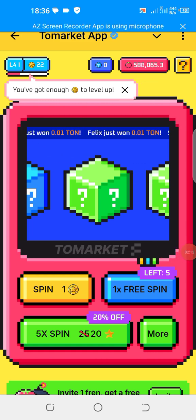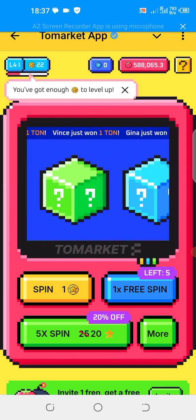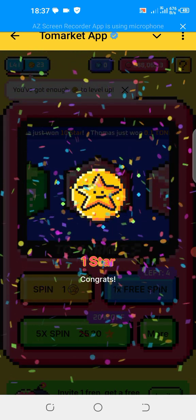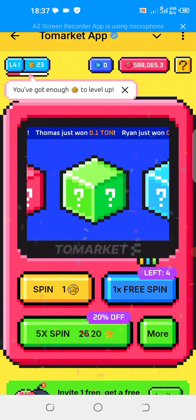Also note that your level also matters when it comes to your token at last — your level also matters. So you can see that I'm also accumulating stars while spinning. The spinning is very very important. I click again — another star. I spin again.